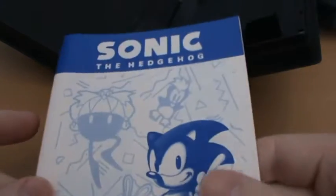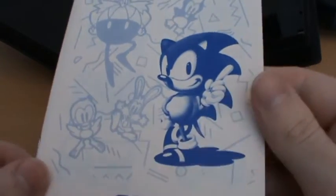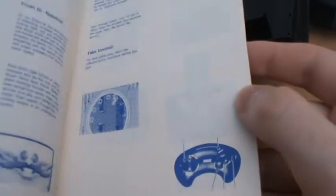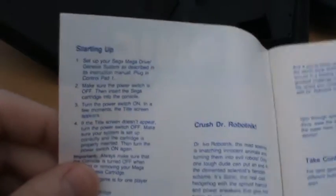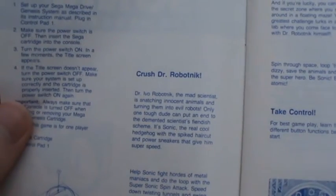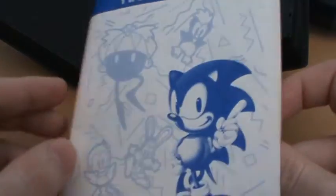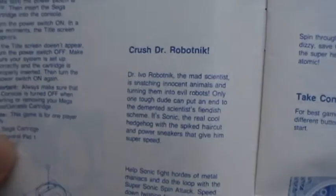And then we have our manual. Now, being an Australian Mega Drive release, we get this weird blue and white colouring and these really tiny pictures and text. I have no idea why Australians got this — the UK manuals are certainly better, they always get a colourful front cover.